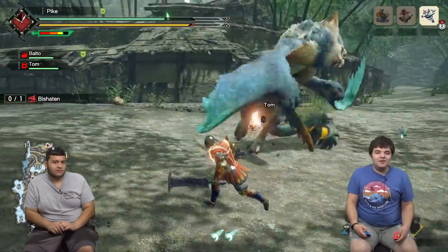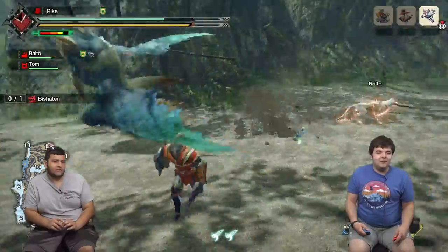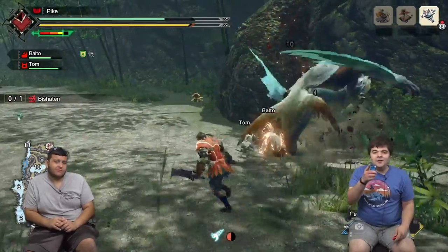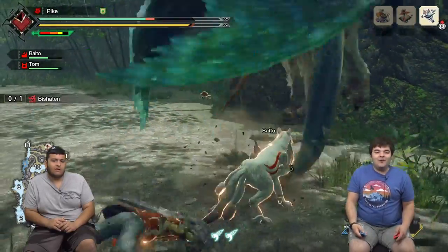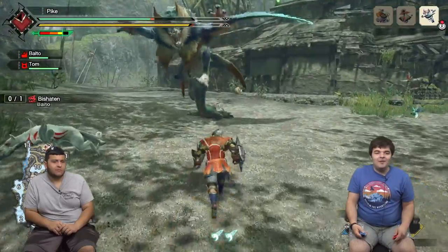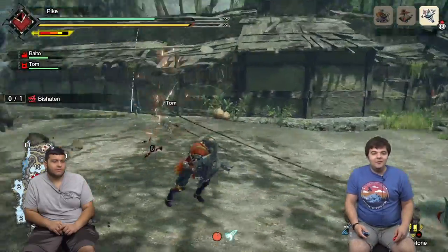The other thing you can do with wirebugs is called wyvern riding, where you'll basically string them up with wirebugs and be able to control them like a puppet. You can battle other monsters with monsters — it helps damage them and get them into turf wars, which are like cinematic fights between monsters. Very useful for weakening the monsters you're trying to hunt. I might actually catch this guy and show you how catching works, because hunting you basically just hit them till they die. You'll know when he's getting tired for me to catch him because there'll be a little blue symbol underneath his picture up in the corner.